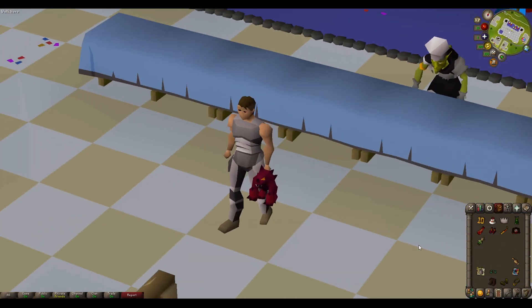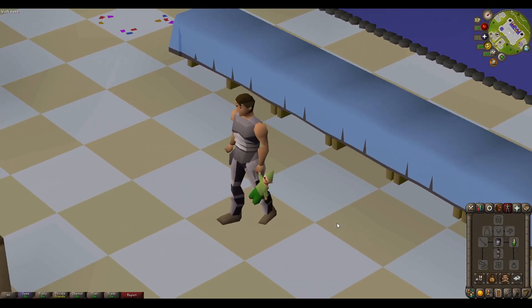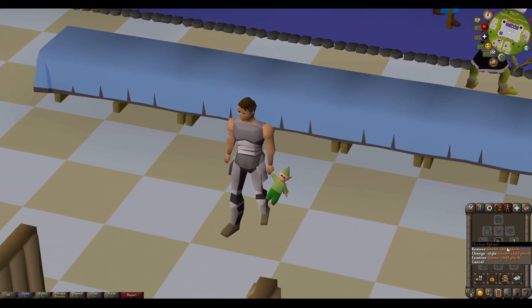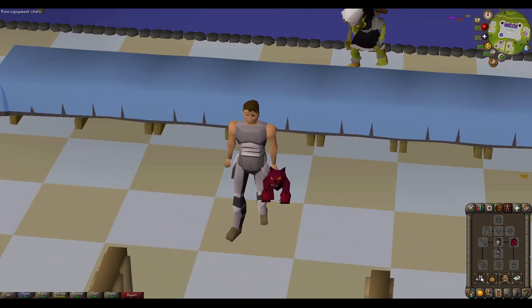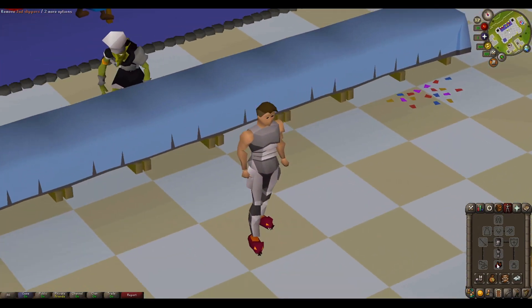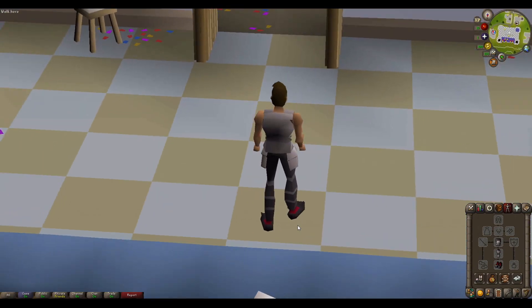Here is the gnome child, Jad, and stray dog plush, equipped on the offhand slot. The styles are changed by using the change style option. Now we have the bob the cat and Jad slippers. These styles can also be changed using the change style option.